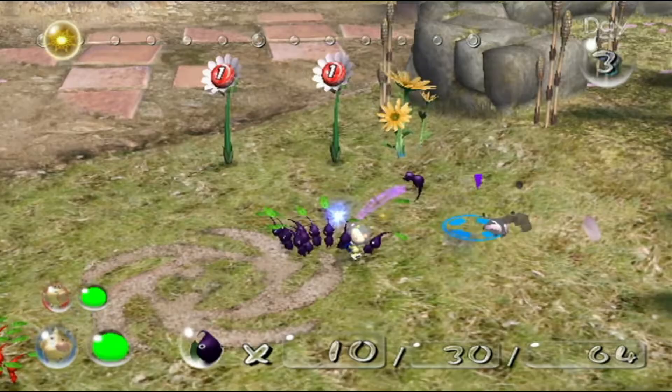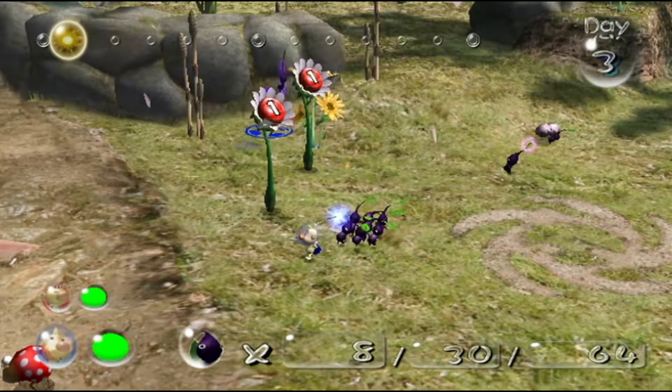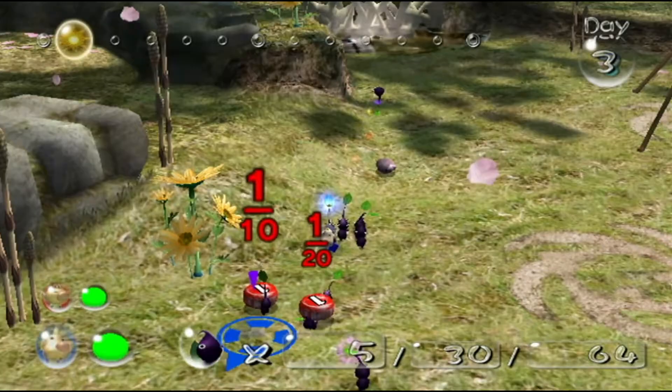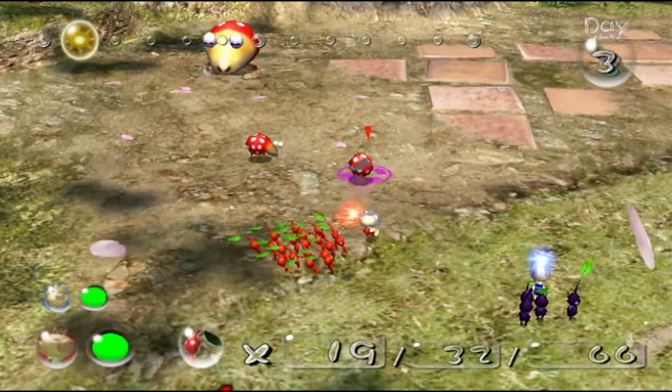Okay, so we're knocking on, and I think these enemies are the female Sheargrubs — I'm not quite sure what they're called right now. Anyway, we'll go ahead and take some of these enemies out with the red Pikmin. We'll have these Pikmin get to work carrying pellets back to the onion while we move forward.